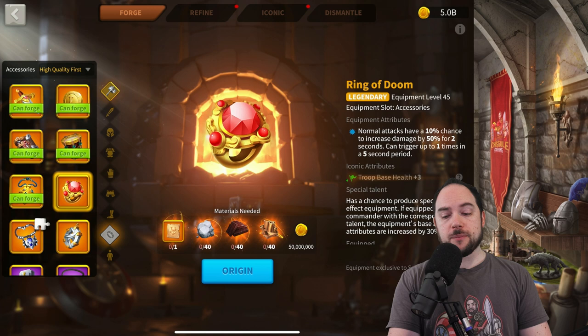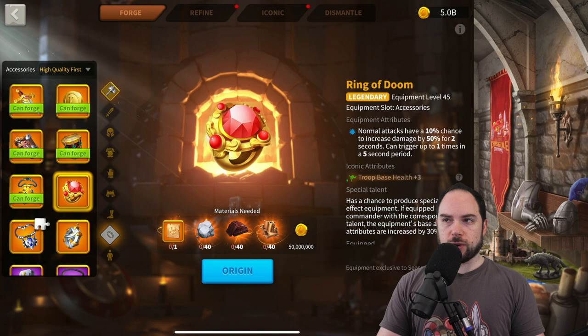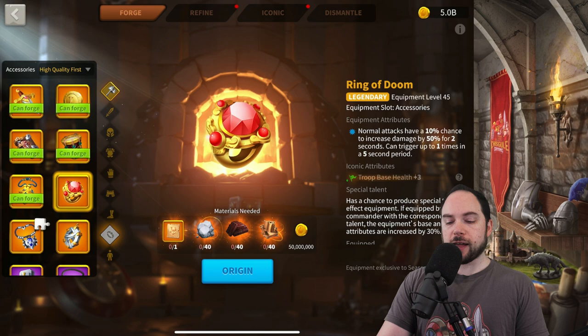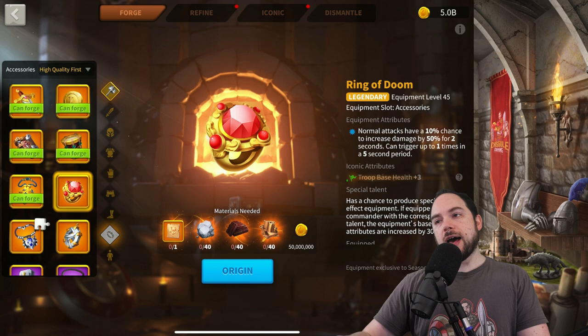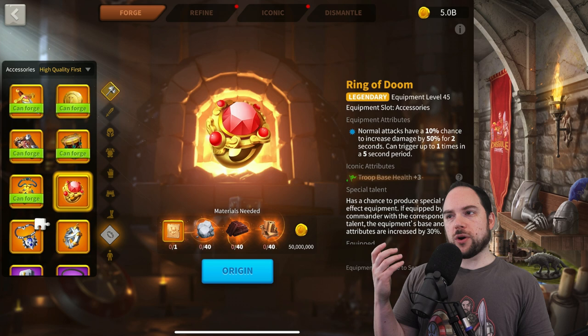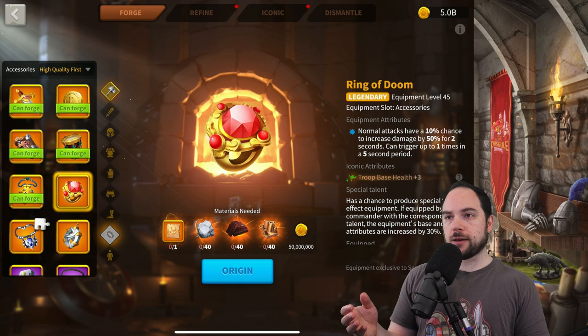The item I'd recommend on almost every high damage commander is Ring of Doom: your attacks have a 10% chance to increase damage by 50% for two seconds, triggering up to once per five-second period. This is really powerful because during that two-second window, you do more normal attack damage, more counterattack damage, and more skill damage — truly astronomical damage. According to math I've heard, this is the highest DPS item you can pick, with the exception of Vengeance when you're getting swarmed.